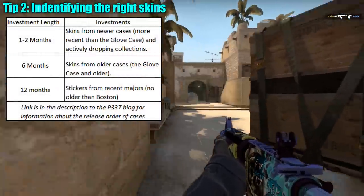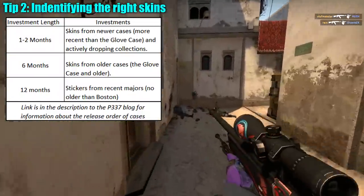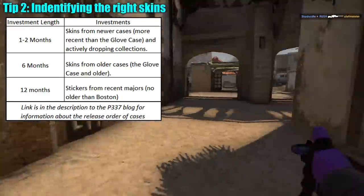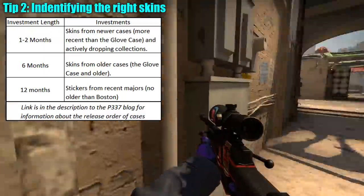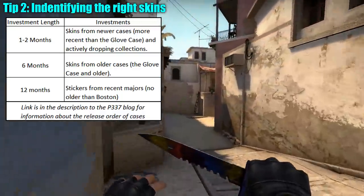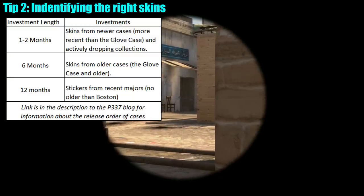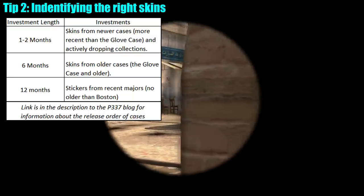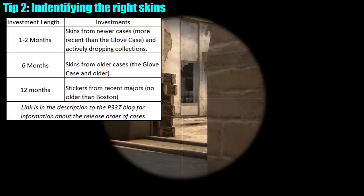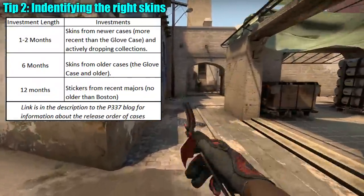As for those categories: if you're doing a very short-term investment, buy skins from recent cases and collections that are actively dropping, because these are high-volume skins. Short-term, they should be more reactive to changes in market conditions, which is what you want to leverage. If you're doing a medium-term investment — around six months — invest in skins from older cases that aren't really unboxed anymore and are generally going up in price. This lets you leverage the market boosts around late December and early January, as these skins are less likely to fall in the meantime. And finally, if you're investing longer term — up to 12 months — look at buying stickers from recent majors, as these have more potential to multiply in value over the year, but are inherently more risky and unpredictable.